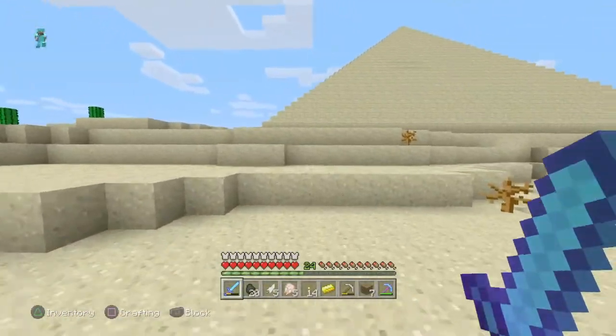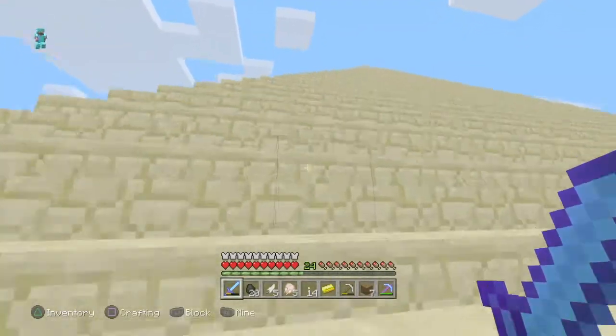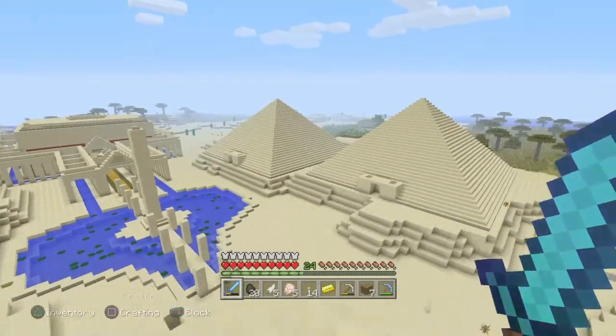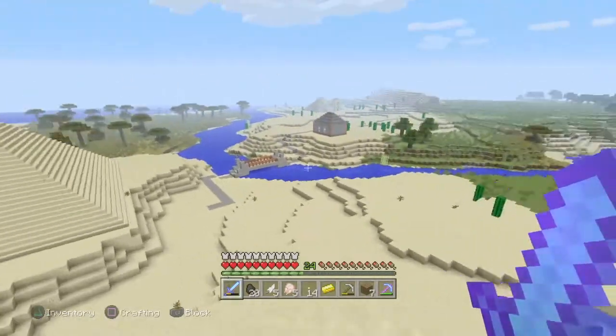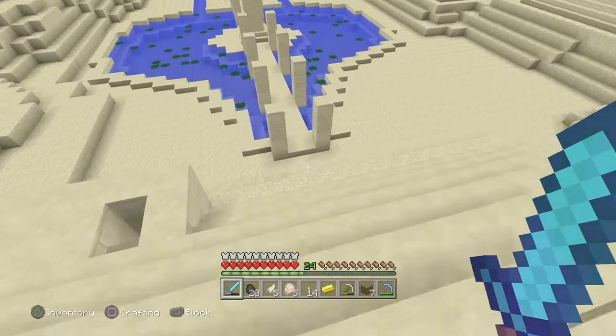We'll climb to the top of one of the pyramids so we can get a good view of it all. Okay, three pyramids and a temple — we shall now have a bit of a closer inspection. We'll start by the pyramid and have a look inside.